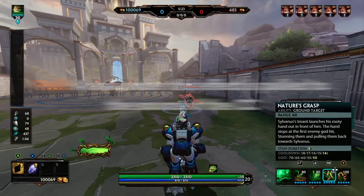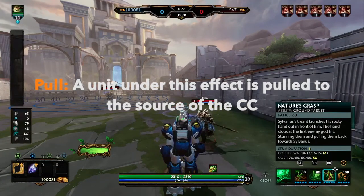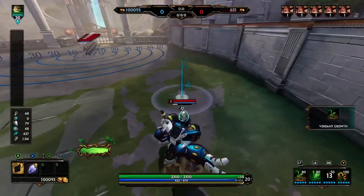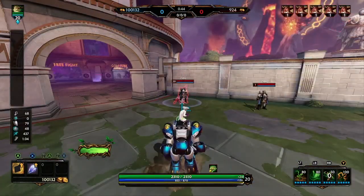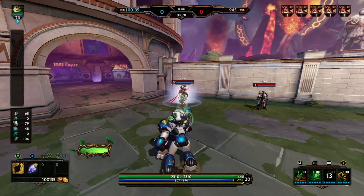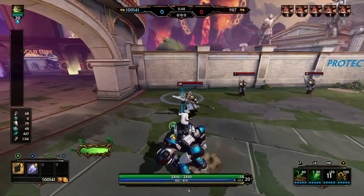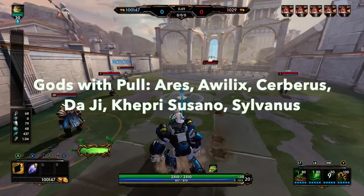We briefly talked about pull when I went over the grab CC, but a pull is different because when a unit is pulled it's pulled specifically to the source of that crowd control. So you can see in this example Sylvanus — where he's standing — hits the pull on the Odin and the Odin is pulled specifically back towards him. He's not able to put that Odin somewhere specific. Here is the list of gods with the pull in their kit.